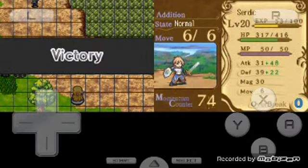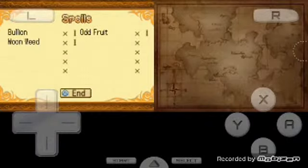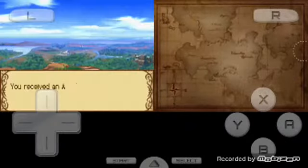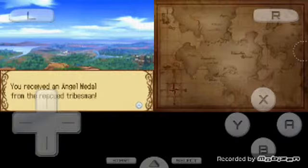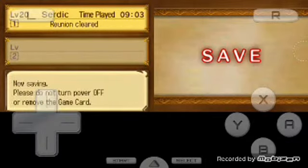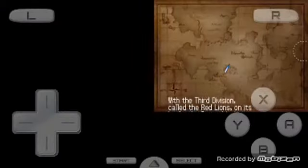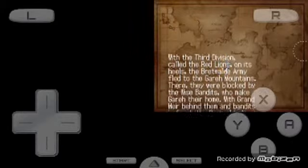This battle can be hard if you're low level. Like I said, for rescuing the tribesmen you receive an Angel Medal. Basically the Angel Medal means that every time it's your turn, your character heals — whoever has that equipped. So that's pretty good.